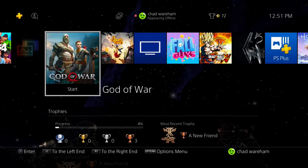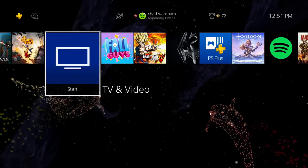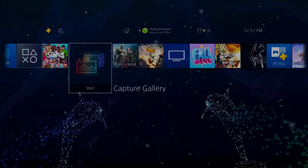Another thing that can cause this issue is if you didn't actually purchase this game on the PSN account you're currently on. So press the PlayStation button on your controller, then go to Power and select Switch User.